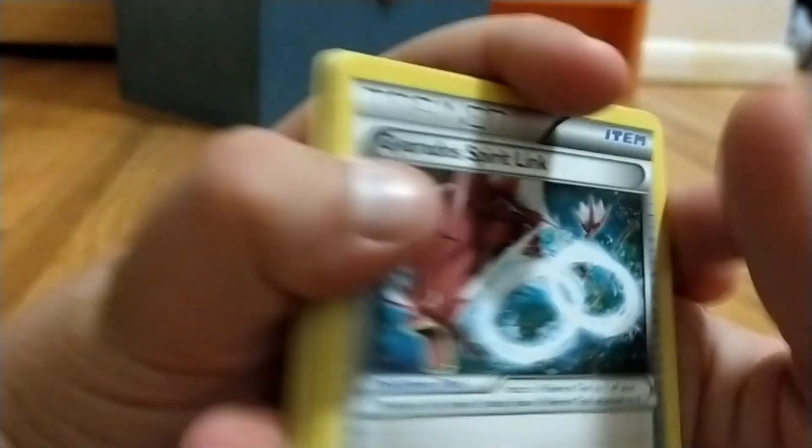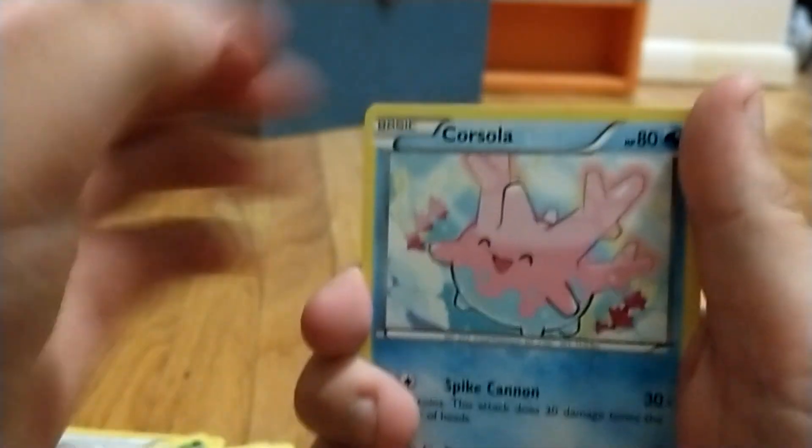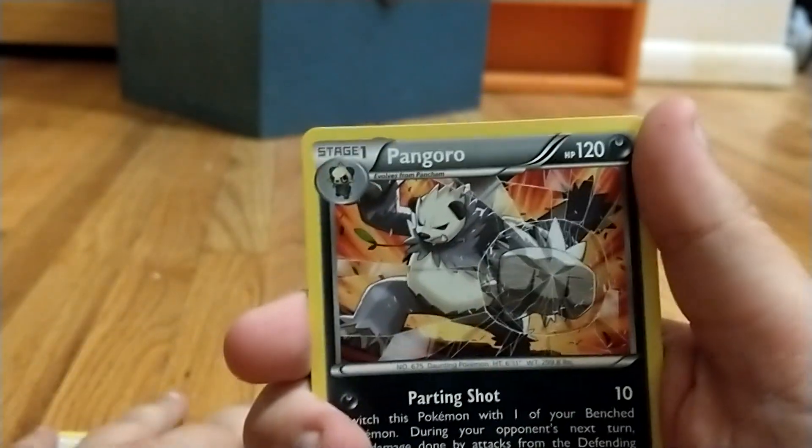Three to the front for all XY series. Gyarados Spirit Link, Corsola, Skrelp, pre-trail, heat more, our reverse hollow, and a Pangoro.